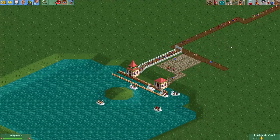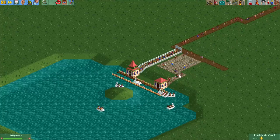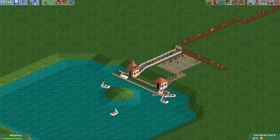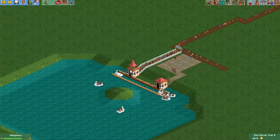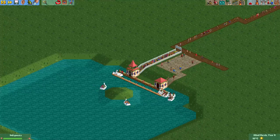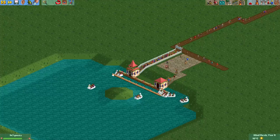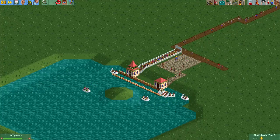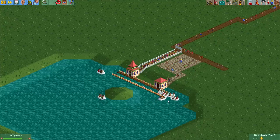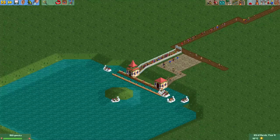Hey everyone, welcome to a new episode of Get Good at Open RollerCoaster Tycoon 2. Now, I've built a boat hire here, and boat hires tend to get stuck usually after several years of operation. That usually happens when you don't build a track for them, because at the point where they should get back to the station, they will sometimes just try to get in from a weird angle, and then everything will just go crazy and they'll get stuck.